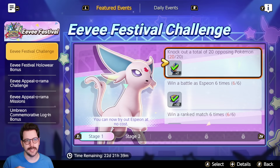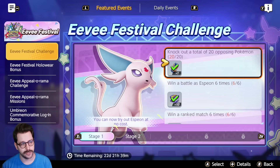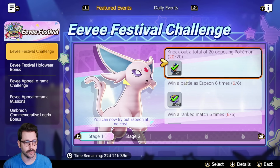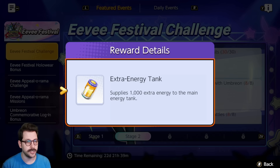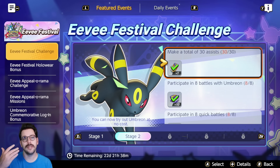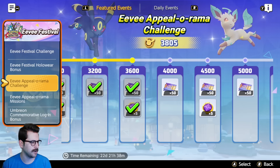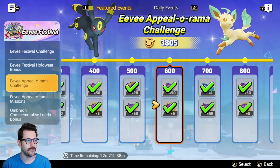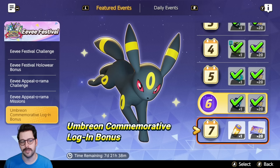Pokemon Unite constantly has new events going on. Right now we are in the Eevee Festival. You can get an energy boost tank if you knock out 20 opposing Pokemon during the event, and a full extra energy tank if you make a total of 30 assists. There are lots of ways to earn extra energy tanks throughout the game, and there's also a login mission where logging in for seven days gets you an extra energy tank.